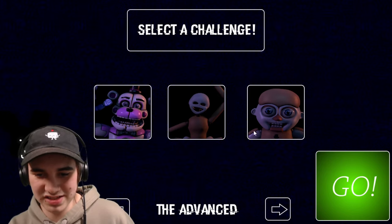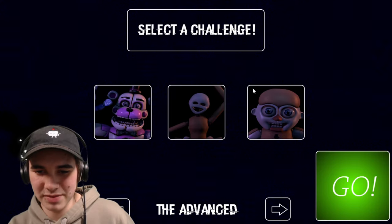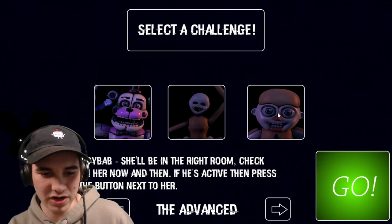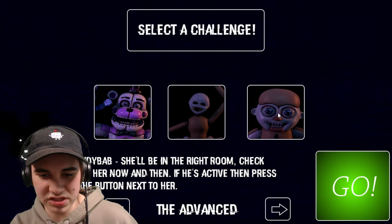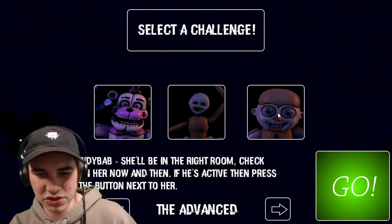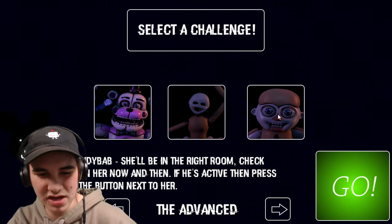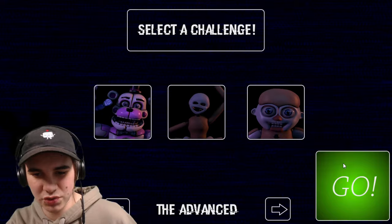She'll be in the right — because there's like a little frame. You can't be up here, you can't be in the corners, you have to be right in the middle. She'll be in the right room — check on her now and then if she's active. Is this like a mangle situation where we don't know the gender of the Pity Babs? Because if he's active, press the button next to them.